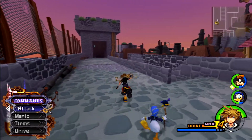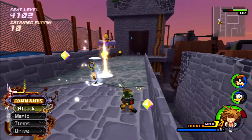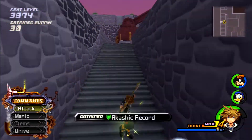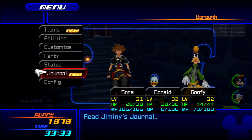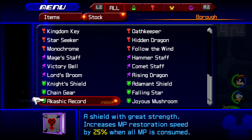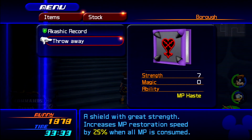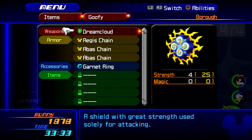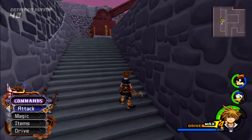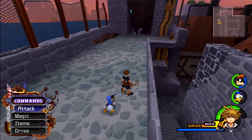A Lucid Gem — not quite what I was hoping for. There we go: one Akashic Record. A shield with great strength; increases MP restoration speed by 25% when all MP is consumed. Definitely do not want to throw this away. Let's give it to Goofy right away — yes, nice strength boost. And we also got a Lucid Gem.